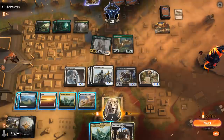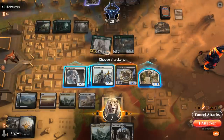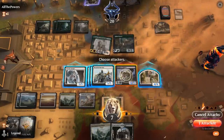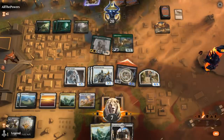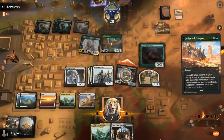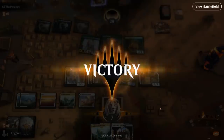Opponent passes. It's time to start attacking — my opponent is probably holding Collected Company here, so they could present a bunch of creatures at instant speed. We just send Knight of Malice — don't want to lose any Benalish Marshals to an instant-speed Regisaur, and probably want to keep the token back to chump. There's Company — just a single Scavenging Ooze, which is not the worst. Opponent concedes. We'll take those — onto the next one.